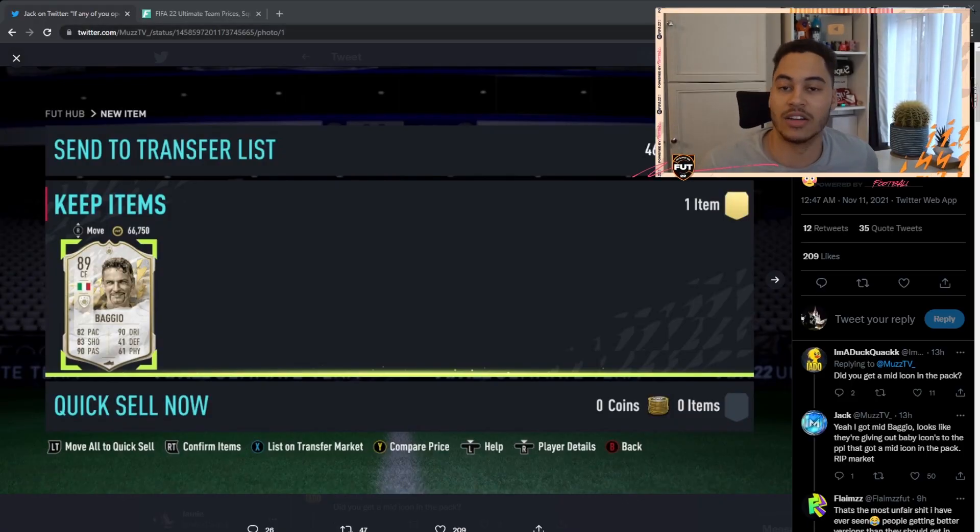People would rather have the mid icon over the base icon anyway, and now you're getting a base icon on top of that — and it's tradable. Why is the base icon tradable? It doesn't make sense. It should be untradeable, because that's what you should have got from the SBC. But instead you're getting a tradable icon, so EA are just destroying the market this year.